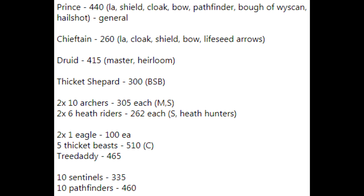The druid is a master who chose Shamanism for this game. He's got the heirloom, so he's got that great hereditary spell whenever he needs it. There's a Thicket Shepherd BSB - no surprises there. He's got two units of ten Sylvan Archers with just a musician standard, two units of six Heath Riders with a standard and the heath hunter upgrade for those bows, and two eagles for chaff. Five thicket beasts with a champion for the Thicket Shepherd to hide in, the tree father himself, ten sentinels, and ten pathfinders to hold his characters.